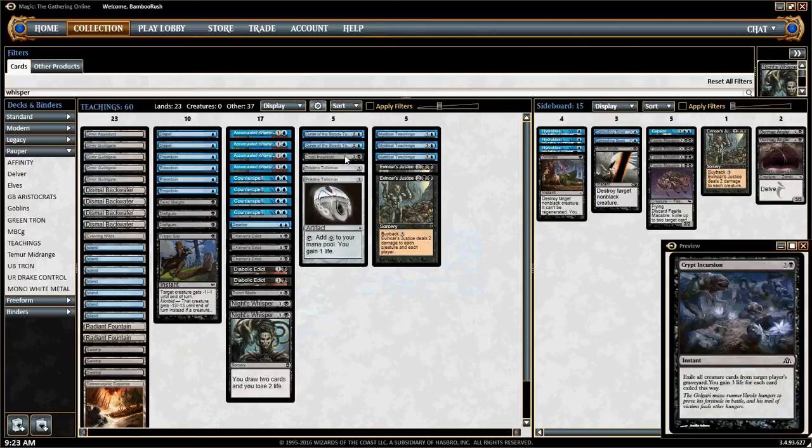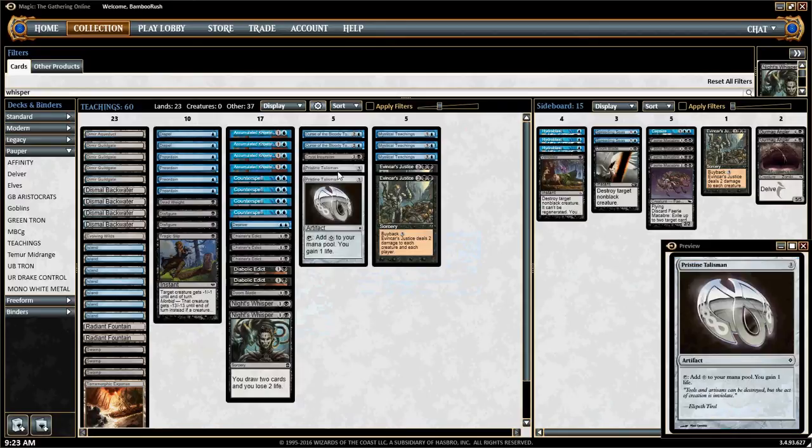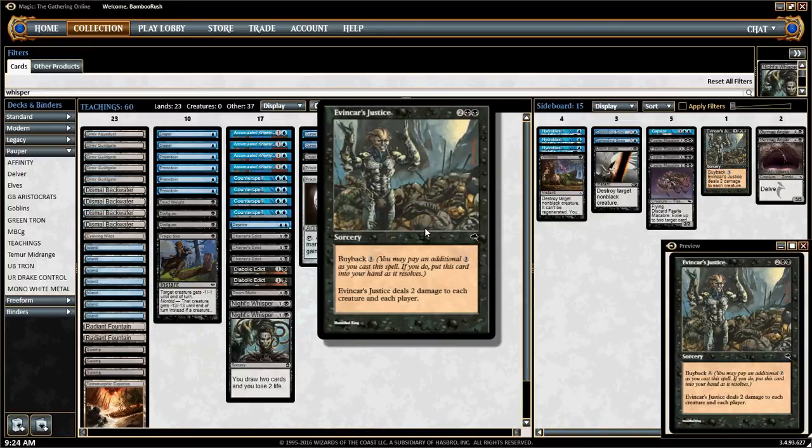You follow the teaching sequence to continue getting Counterspells and ultimately lock the opponent out of the game. An alternate win condition is to have two Pristine Talismans in play and repeatedly cast Evancar's Justice with Buyback. So this card never leaves our hand, and we're just burning the opponent for two and sweeping the board every single turn.